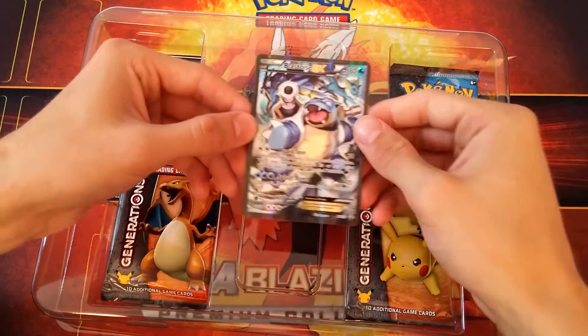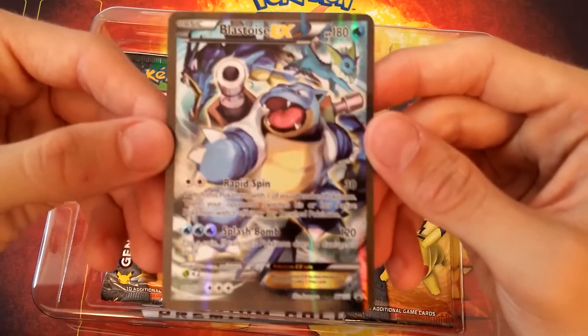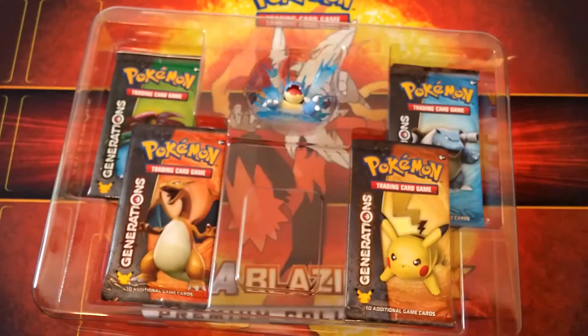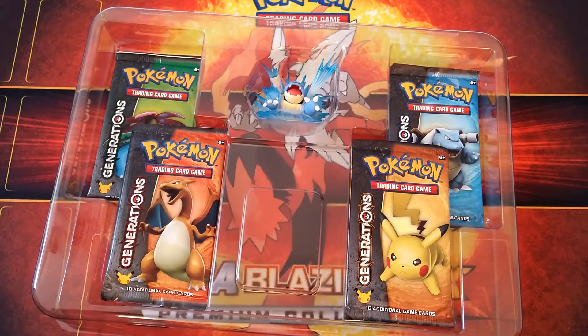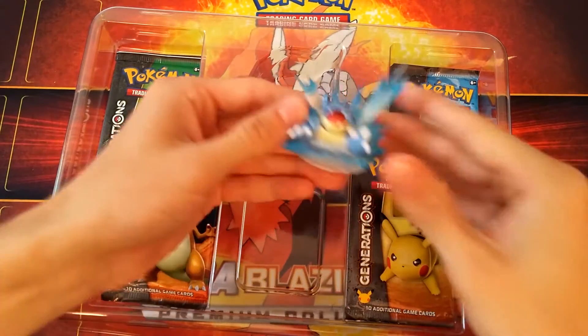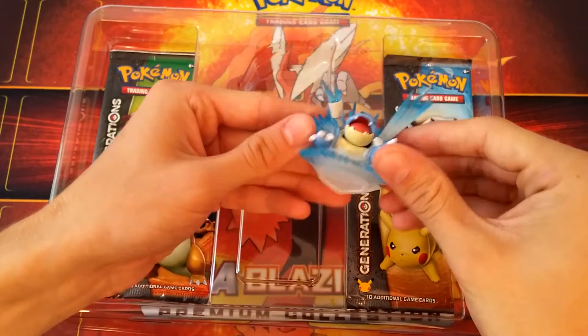Yeah, let's take a look at this quick. It's a little bent, but these are promo cards so they're not well protected — I'd say this one's in pretty good shape considering it was in a plastic container. We got the moves Rapid Spin and Splash Bomb, so not too bad. And we got ourselves a nice Blastoise figurine right here — pretty cool.